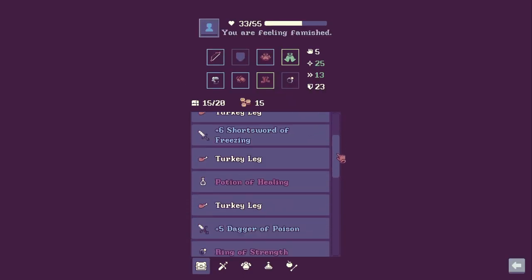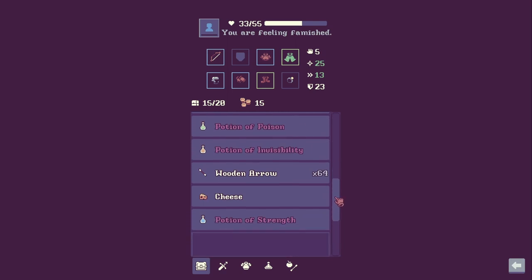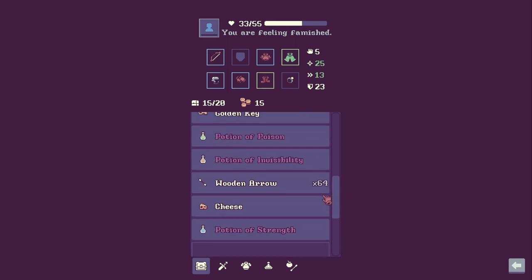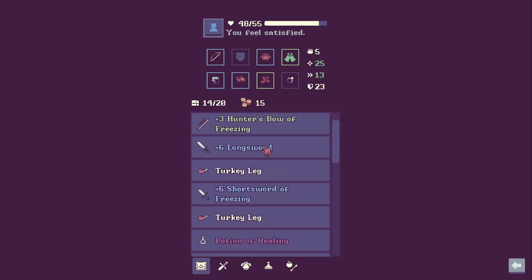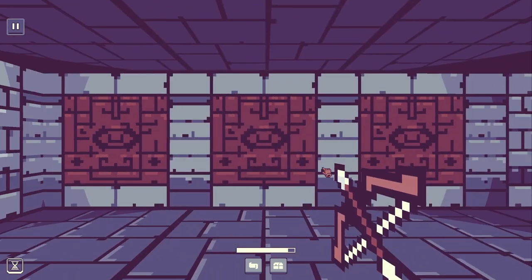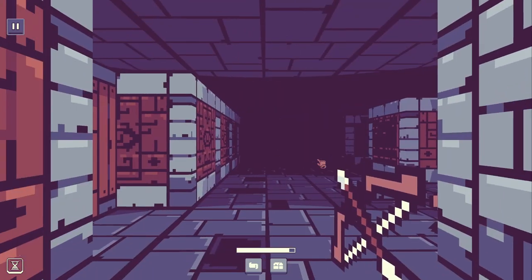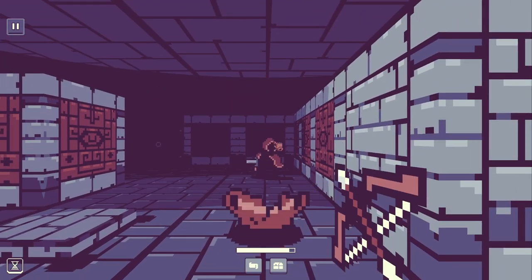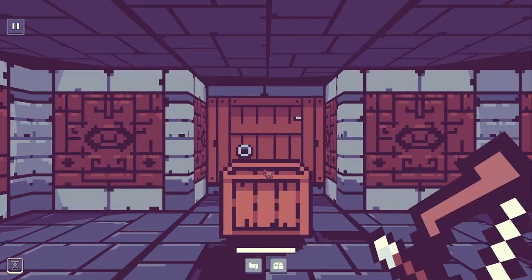I'm going to use that scroll of identify in the hopes that it identifies everything else — so we have a potion of poison, invisibility, and strength. I'm going to eat some cheese. We have 64 arrows — amazing. I'll drop this plus six short sword of freezing since I'm not going to use it. That's the second time I've knocked someone through a wall.